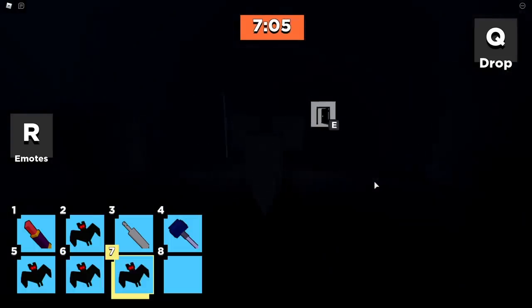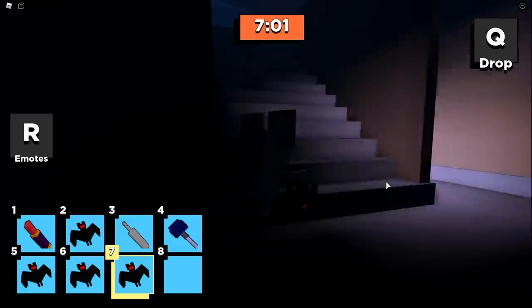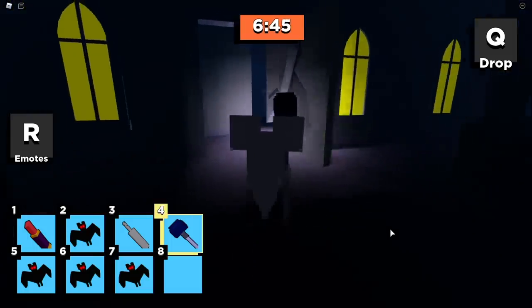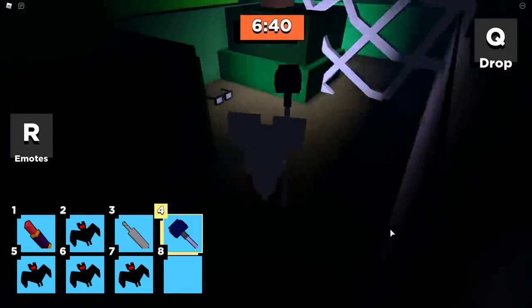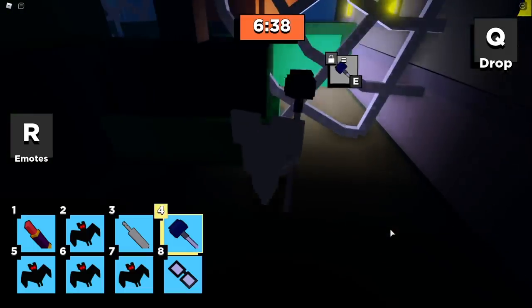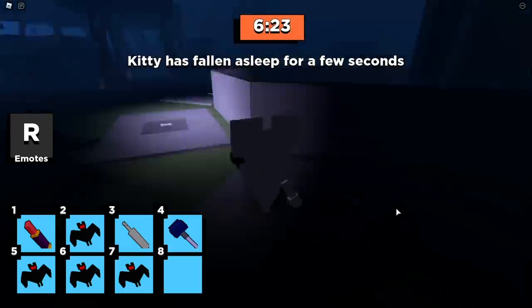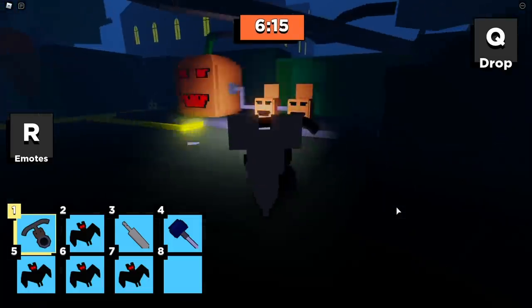Now you're ready to place all the bats, but first let's grab Velma's glasses. Use the duster to remove the cobwebs and grab Velma's glasses. Remove the remaining cobwebs and make your way to the monument to place Velma's glasses and Daphne's lipstick. Now you can grab the ending totem.